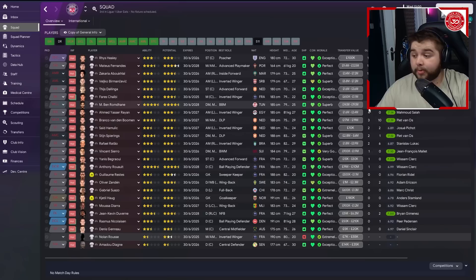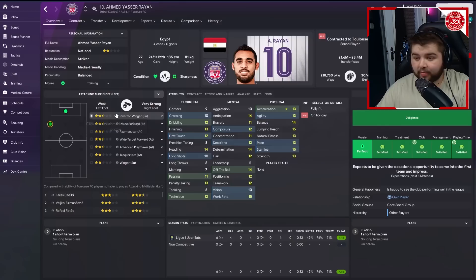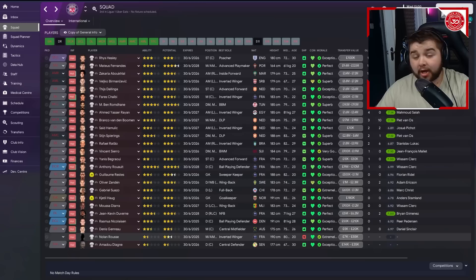In terms of goals the numbers read: 17, 10, 10, 9, 6, 4, 4, 4 - not incredible. I really thought Rayan would get more of a run out but six appearances and four goals isn't too bad; he just didn't really get consistent game time. If a young goal scorer comes up on the market we'll definitely pick them up.